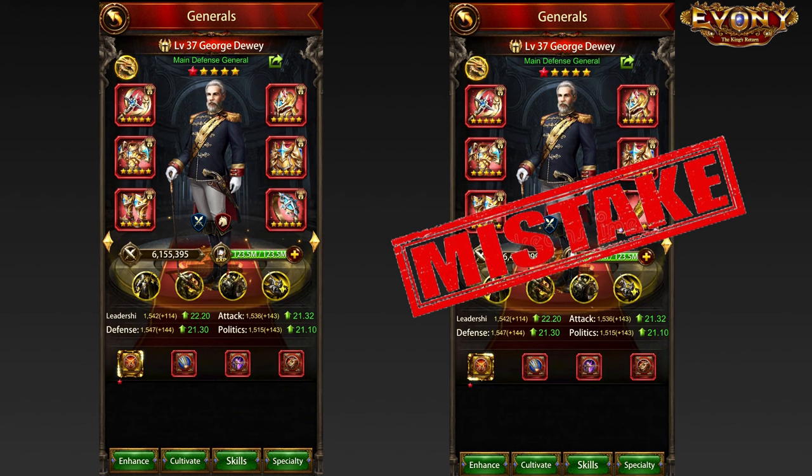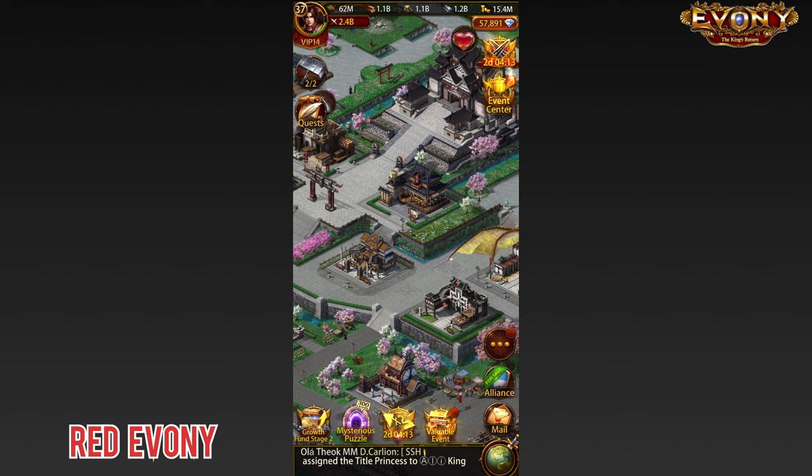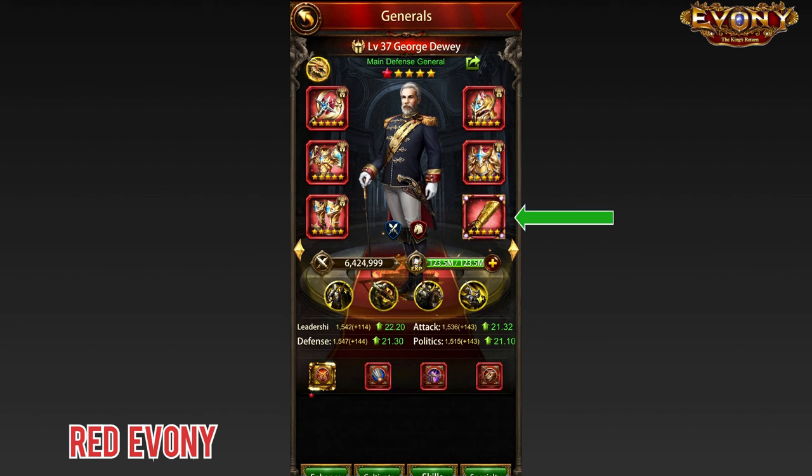Hi, and welcome to Red Ebony. I am Akayasha — you can call me Aka. Before we go into why this is a mistake, let's quickly go over how we got here in the first place.